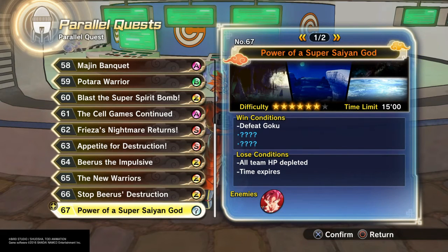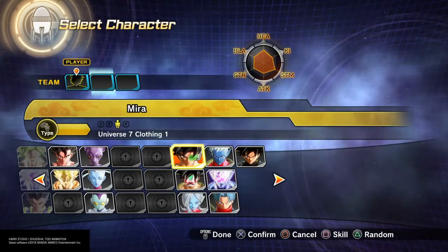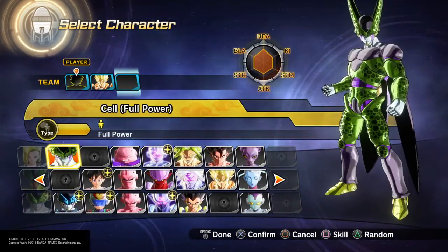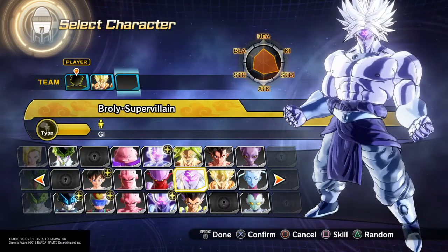You basically unlock them as you go, so once you get to parallel quest number 67, go ahead and start it up and you get to fight Super Saiyan God Goku. We're going to throw a Super Saiyan Gogeta in there, and we'll also throw in a Broly Super Villain just for fun, and we're basically going to go ahead and fight Super Saiyan God Goku.